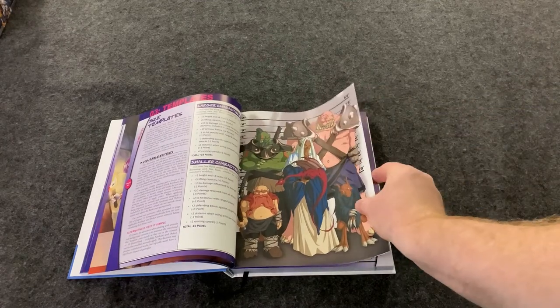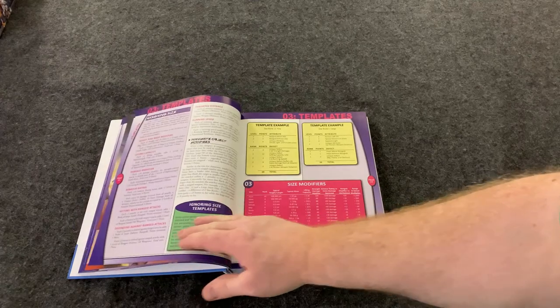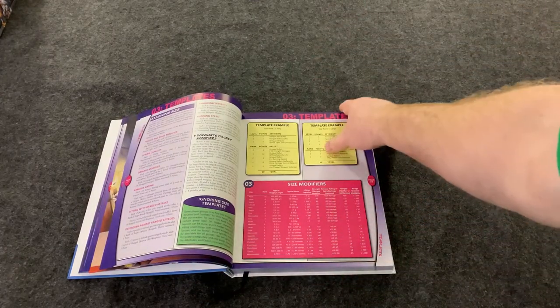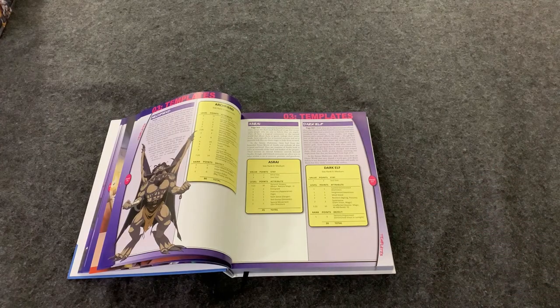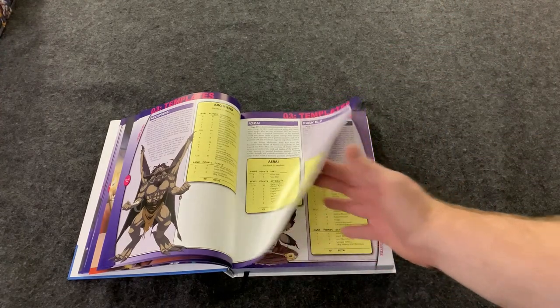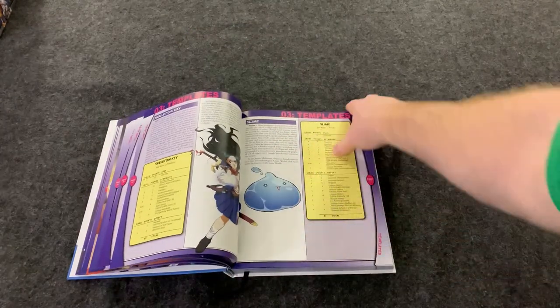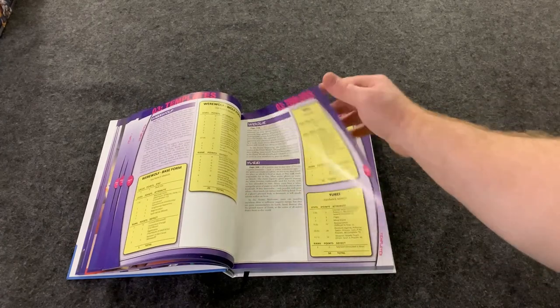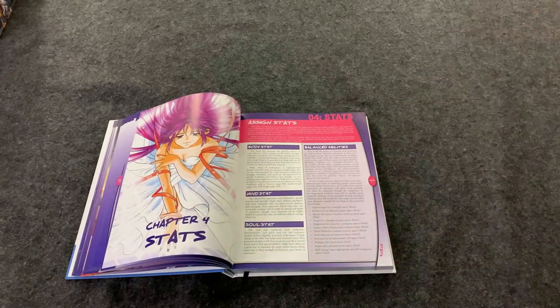You want your character to fit properly. This game doesn't actually have that many stats, but they are very impactful throughout the game. There are a lot of abilities you can get, and after the templates, you can gain defects to get more points — because there's a lot of things beyond templates that you also pick, like powers, items you might want to start with, and all sorts of things. There are a lot of templates in here — enough that you're going to probably find one that fits the game you are playing.